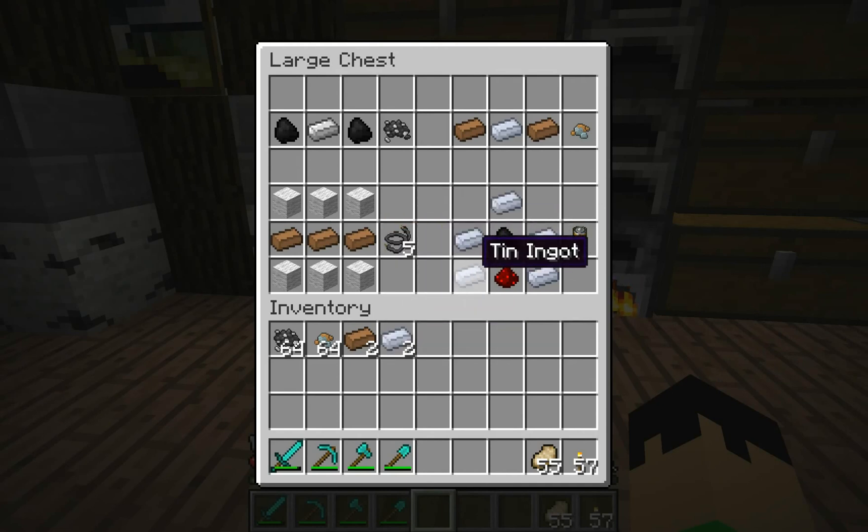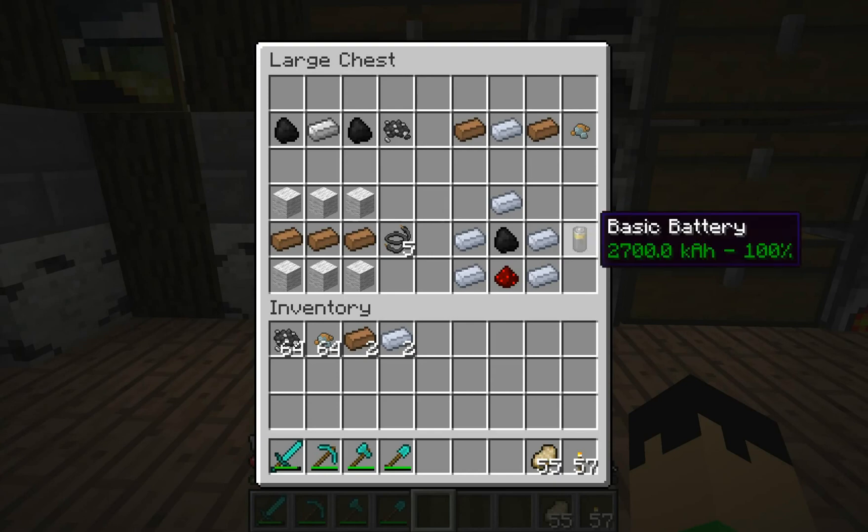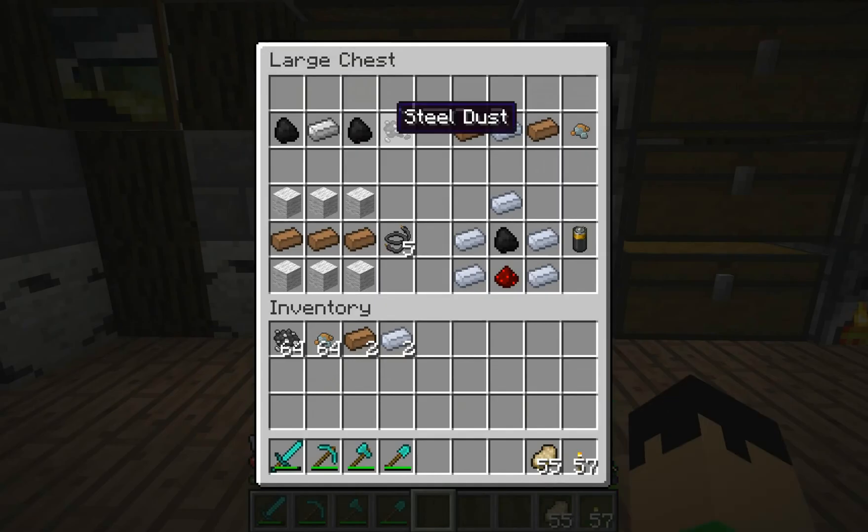You can also make - with tin surrounding coal and redstone - you can make a basic battery. It's usually empty; it usually says zero percent, zero dot mA I think. I don't know what that stands for, but you can make a basic battery that's empty and then you can fill it up and stuff.